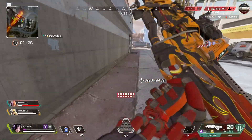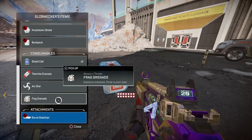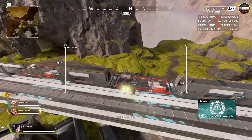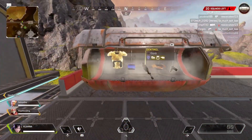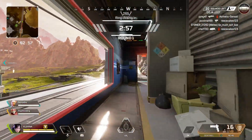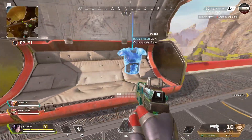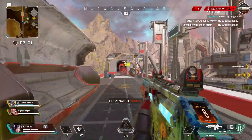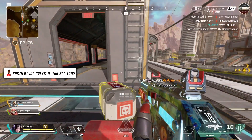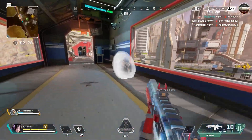Let's start with gold items. The first spot is the most well-known one — the train right outside of Skyhook. This train carries multiple gold items: a gold body shield, a gold sentinel, and a gold knockdown shield. It's a great place for loot, but be very careful landing here because squads are always rushing for the gold body shield. Once you collect it, get out of there quickly or you will likely get killed.